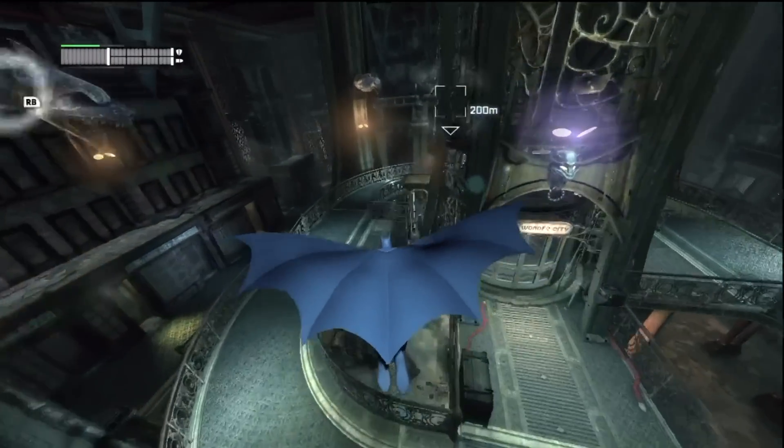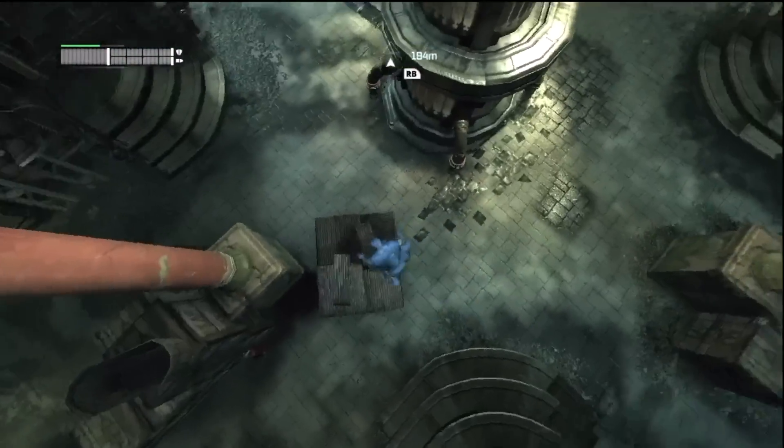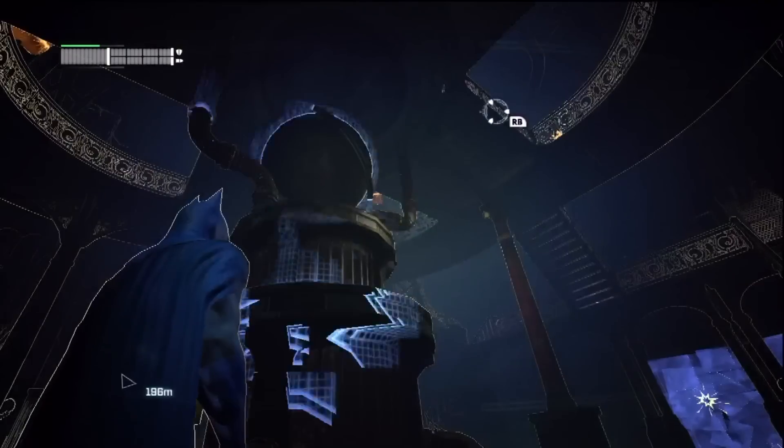The first one is in the Wonder Tower Foundations. You want to go directly to the bottom and scan the globe in the middle.